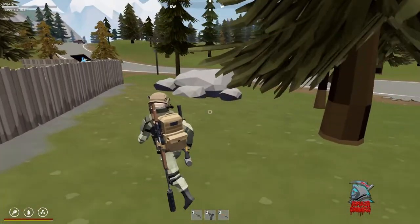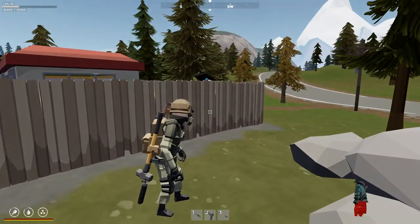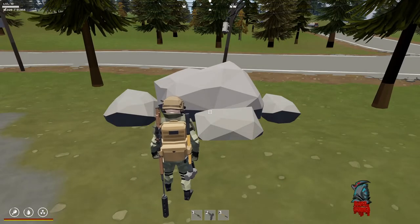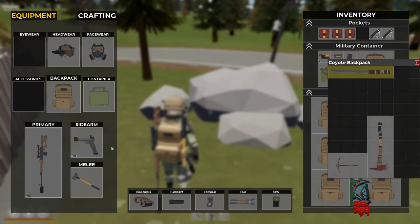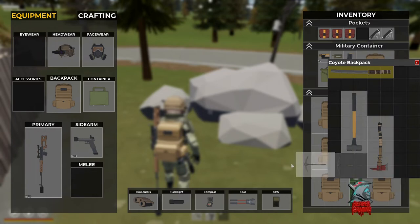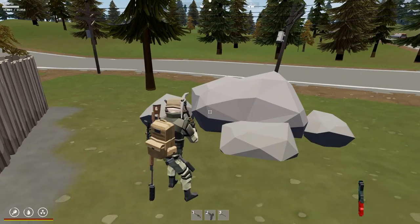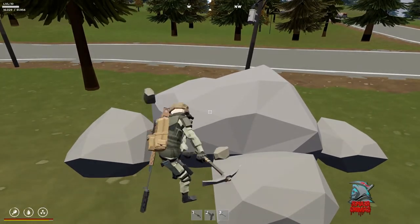Okay, the third and final one is stone. You're going to find real big boulders and smaller ones that look like this — these are the ones you need to find to gather stone. Go ahead and equip the tool needed, which would be the pickaxe. Right click, go to the boulder, and there we go — that's how you gather that.